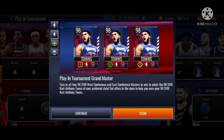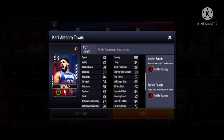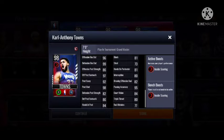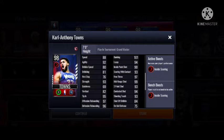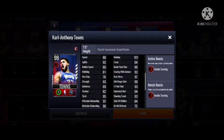The Grand Master for this promo is 98 Karl-Anthony Towns, giving out the first elite inside scoring boost to the position. With 101 dunking — that's probably the first 100-plus stat on dunking — 99 mid-range, 93 three-pointer, 97 offensive rebounding, 96 defensive rebounding, 95 passing. This card looks like a beast, probably the best center in the game, and he has a dunk package as well.